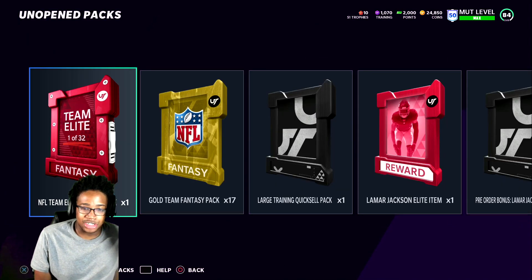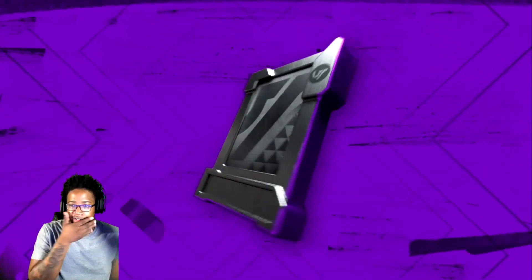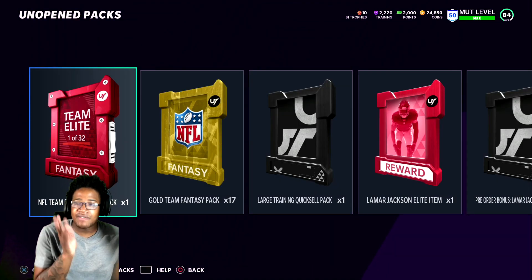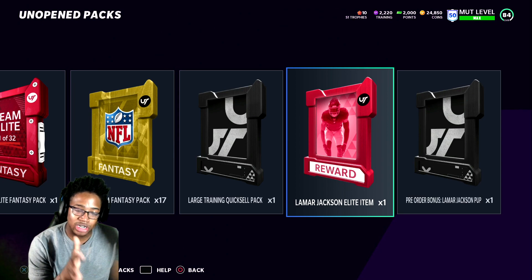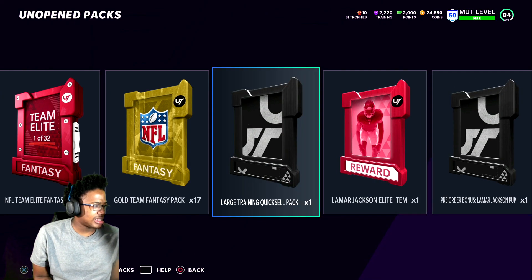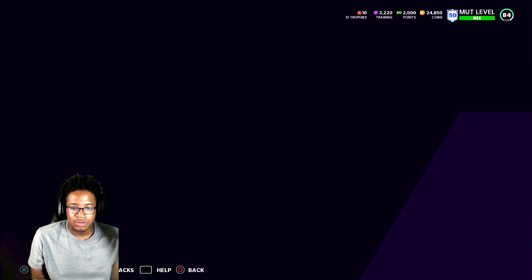Some of you guys may have the standard edition, some the superstar edition, some the MVP edition. Let's get the large training quick sell pack — I've been looking forward to this one because I've been quick selling trying to get that Patrick Mahomes and my CMC. This isn't enough though. I want to see if I can get that Tony Romo gameplay out for you guys — gonna look on the PlayStation Store. If Tony Romo's in there, we're going to get him.